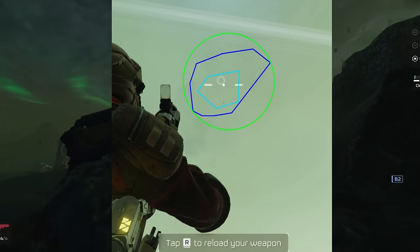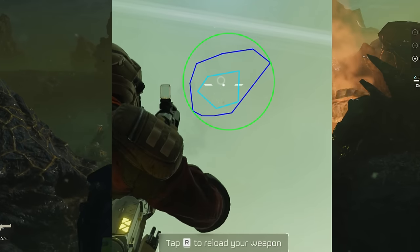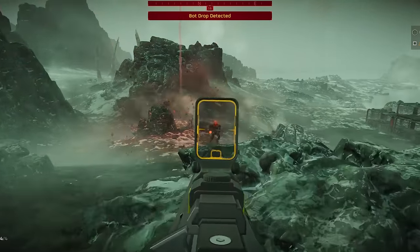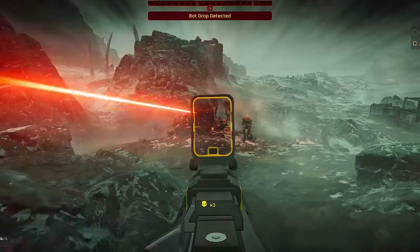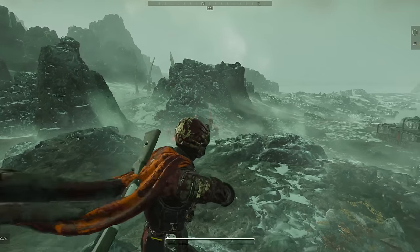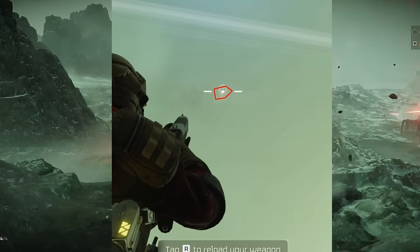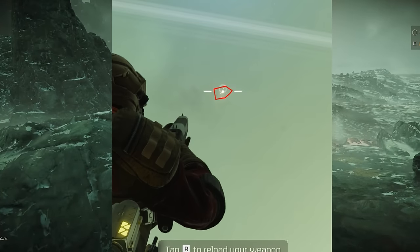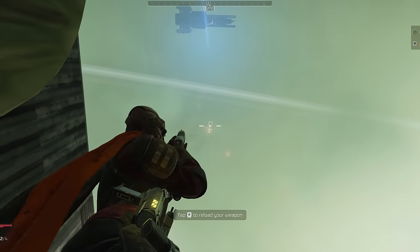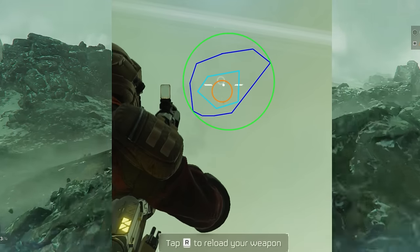The green circle I've added is the radius, roughly speaking, that you can expect projectiles to land somewhere within at maximum range. It's a fairly wide range and you can really feel that when shooting the Punisher at targets further away. That is not the case with this shotgun. The break-action shotgun has a very tight spread - the red icon shows the distribution of shots and the orange circle is essentially the maximum radius. If you look at this footage you can see how tightly packed these shells are even at long ranges, giving the break-action shotgun some fairly impressive range against light targets.